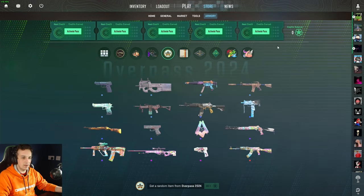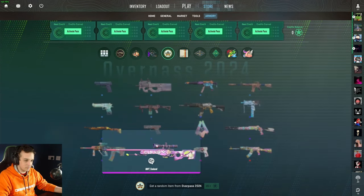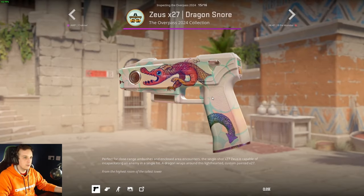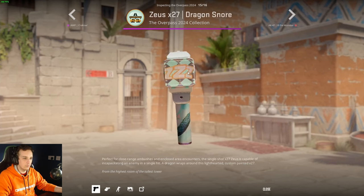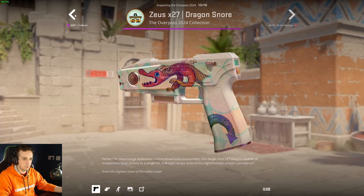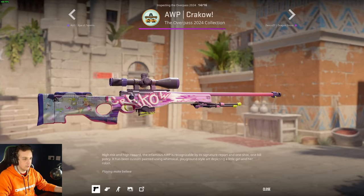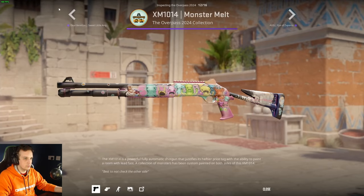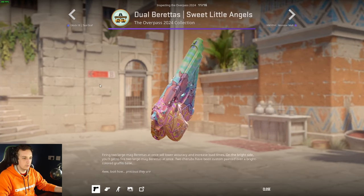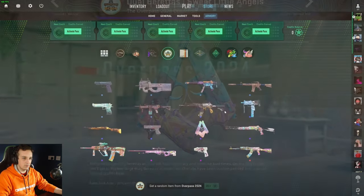To buy all of these passes I need to spend about £62, and imagine spending £62 and not even getting the AK - that's crazy. We also got another Zeus skin, the Dragon Snore - cute, and we don't have enough white skins so that's a good thing. We got Op Krakow, another anime skin, Iron Zapoms, and Monster Melt - a lot more baby slash vaporwave vibes, kind of creepy.